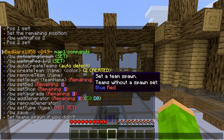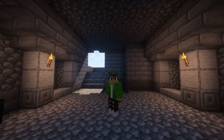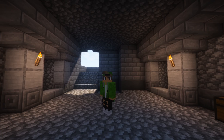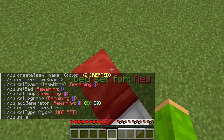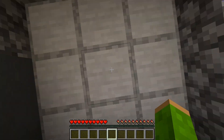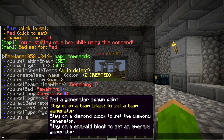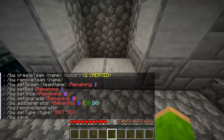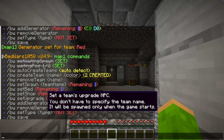Now let's complete the checklist for each team. Stand at the team's island and click Set Spawn to set their spawn point. Next, stand on their bed and click Set Bed to assign it. Set the team's iron and gold generators by standing on the generator block and clicking the respective options. Finally, place shops and upgrade shops at the team's island.